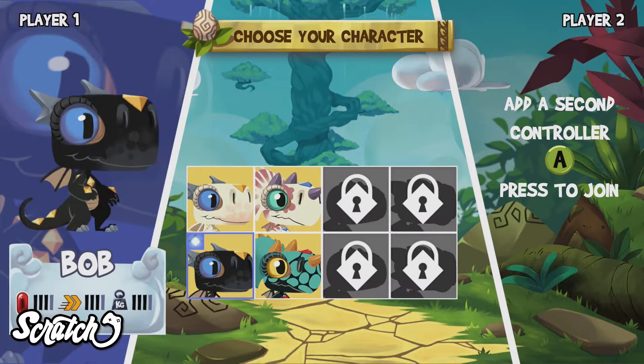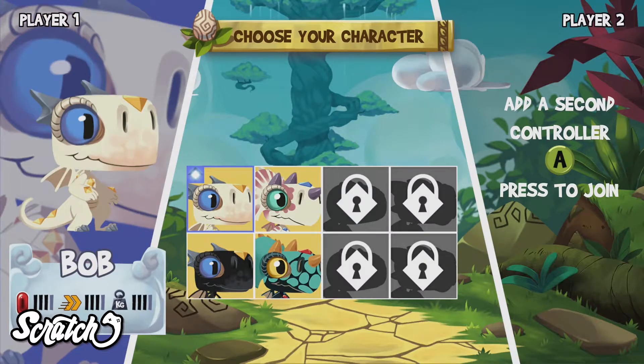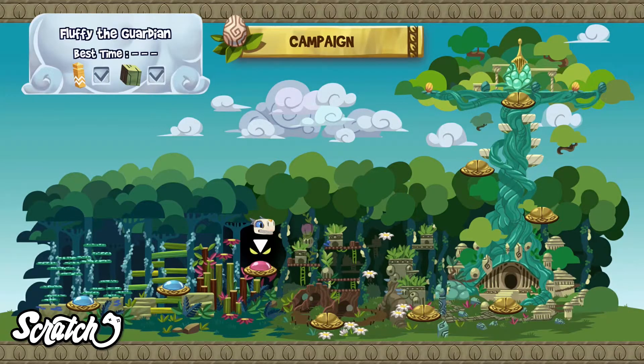Your objective is to find your stolen egg, which sounds a little easier than it is. The game is made up of 10 levels of platforming fun that can be enjoyed both solo or local co-op.